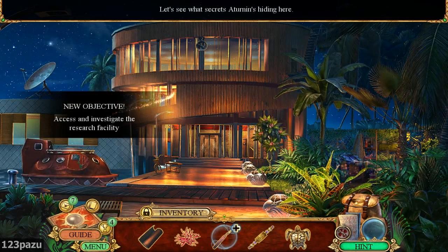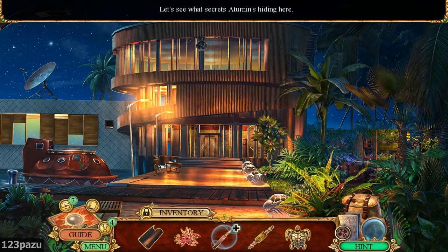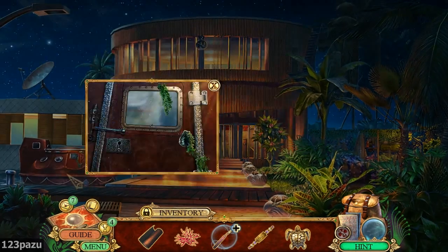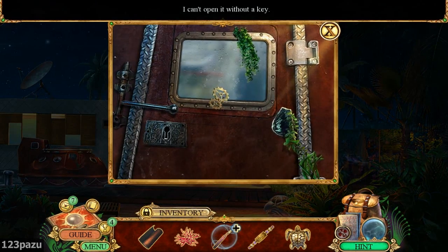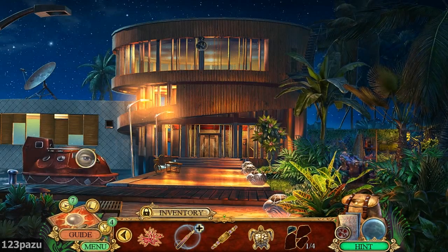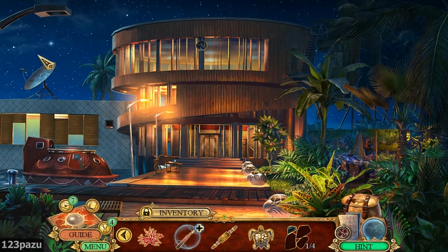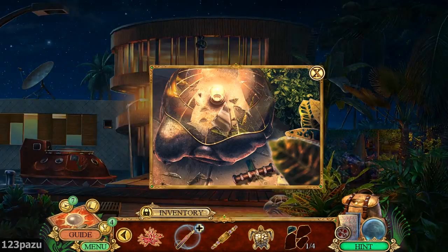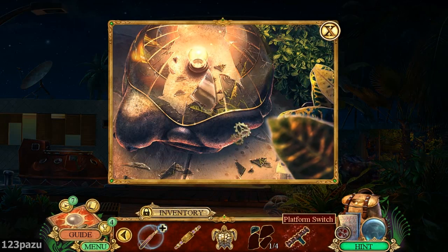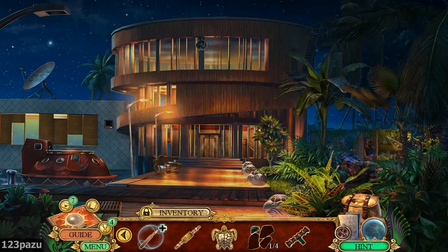What the heck is this object here? It's a submarine. Can't open it without a key. A very tiny little submarine - looks like a turtle. A turtle shell. Don't want to cut my hands on broken glass. The turtle figurines. The statues.